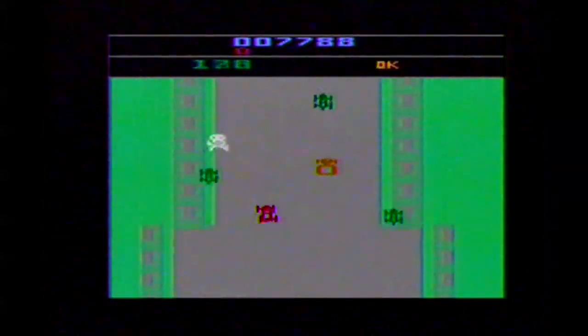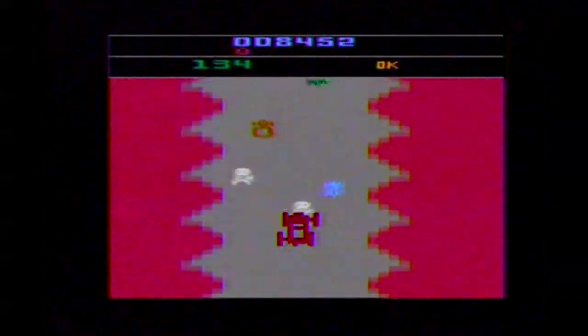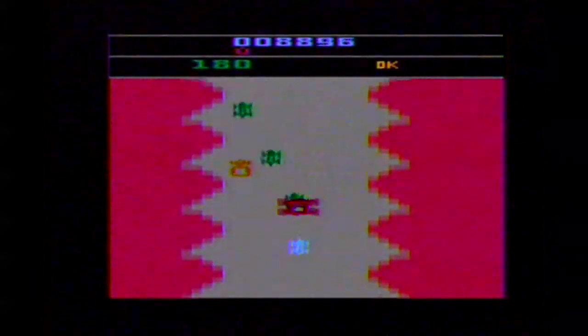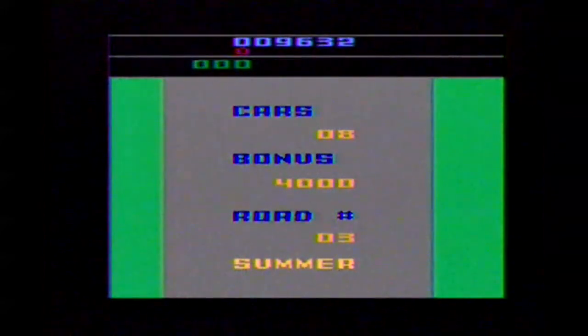Bump and Jump has four basic levels, and they progress like the changes in the seasons — named Spring, Summer, Fall, and Winter. The only main difference for most of them is the environment color changes. The Atari 2600 version isn't that true to the actual color scheme of each season, but the last stage, Winter, includes a slippery icy roadway which does increase the difficulty. The other three stages are identical except for color changes.